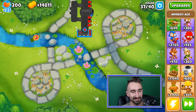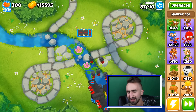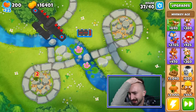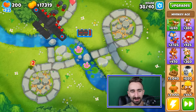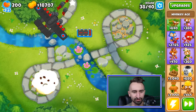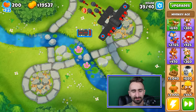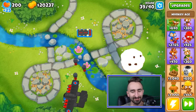Look at him go — he is just taking them down to pieces. I wonder about heads-up play. Like, one tower versus one tower versus one tower. Besides the True Sun God, what would be the best tower? Not including the True Sun God, if I had to guess, I would probably say the Dark Champion, the Dark Knight, Legend of the Knight. I think that would probably be the best. What do you guys think? Let me know in the comments section down below.